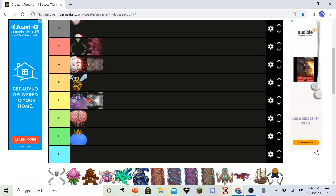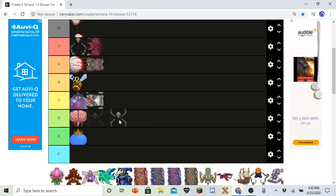Skeletron Prime. He is pretty easy — I beat him first try. His gimmick is that he has more arms, but that's kind of boring. I don't remember what Souls of Fright are used for other than the Pickaxe Axe. I just feel like the Twins are the most useful of the mech bosses. I've always found Prime kind of boring. So he's going in D.